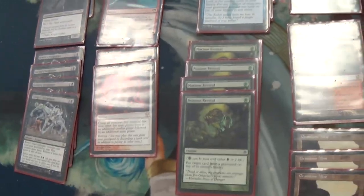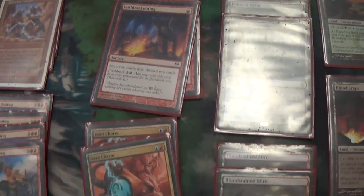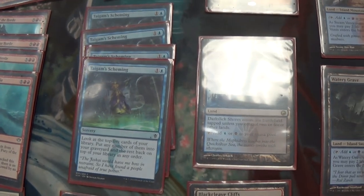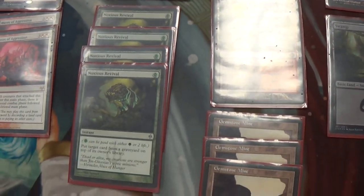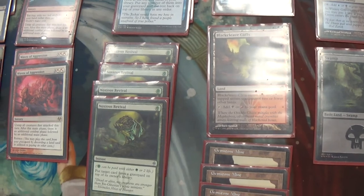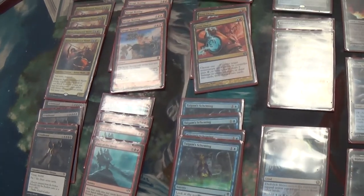Now let's get into the cards that actually enable this. We've got 4 Faithless Lootings in the main board, 2 Izzet Charms, 4 Taigam's Scheming, and Noxious Revival to get cards back. Every now and then you'll see a Noxious Revival put one of these extra combat cards back on top for Narset to hit again — that's always beautiful.